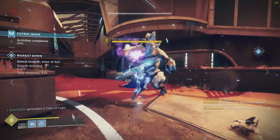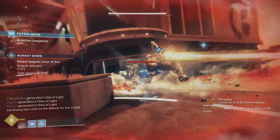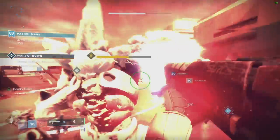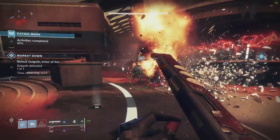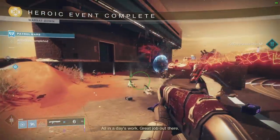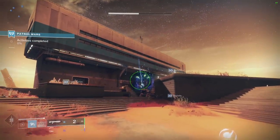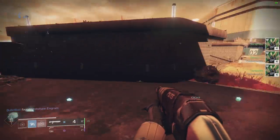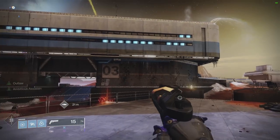It may be that this is intentional and won't be fixed, and that would be a real problem. Hand cannons didn't need fixing. Getting a faster time to kill with hand cannons — that's wonderful. Making them harder to use is not what we wanted. We didn't want more recoil and more randomness added to hand cannons; we just wanted them to kill faster. Bungie has already said they're looking at it and will address it with the Sandbox team. Hopefully we get a response in the TWAB on Thursday or on Reddit soon.